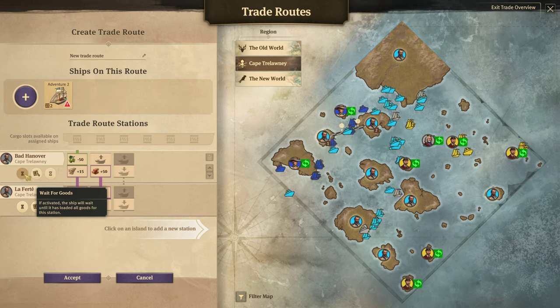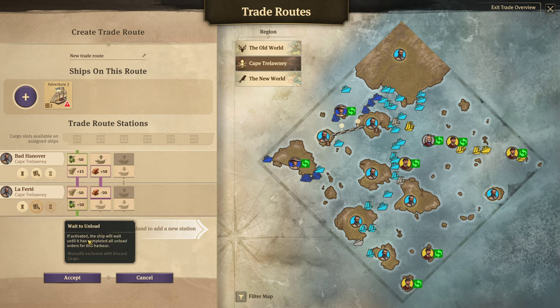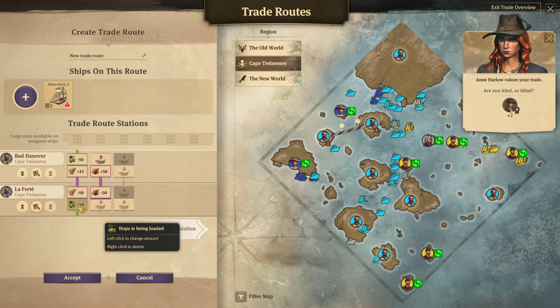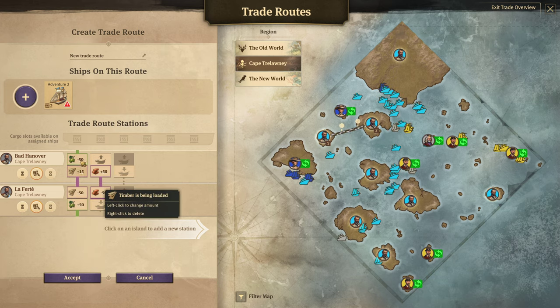You're tying up valuable resources and time that your ship could just be spending going back and forth. You're tying up piers and trading posts so other ships can't dock, meaning you'll have to build more piers — it's a compounding problem. The discard cargo option is much more helpful. If it can't drop off all 50 timber, it's just going to dump the rest overboard into the water, free up that cargo slot so it can pick up the hops and bring them back to Bat Hanover. You're going to want to do the same thing at Bat Hanover — tell it to discard cargo — so it can free up that slot for the timber.